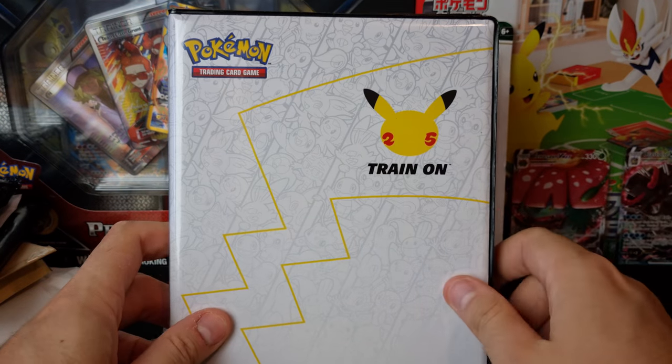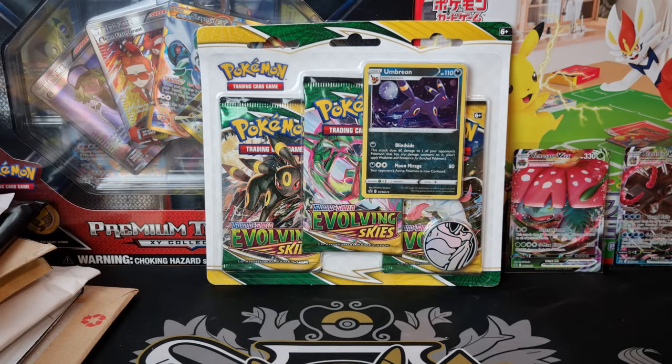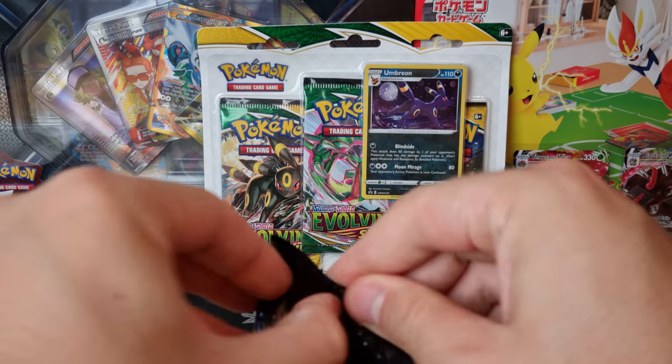This little collection is not yet complete — we're going to add all of the jumbo cards that we get from the Celebrations products. It's going to be like a master set of all of the jumbos with the 25th anniversary stamp on them. So keep an eye out for that when we open up our Celebrations products.